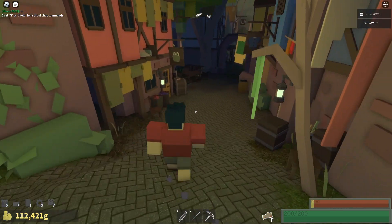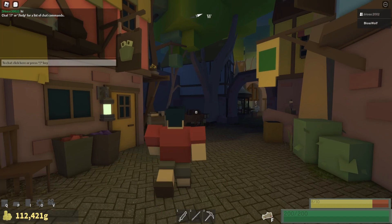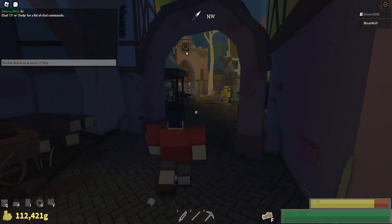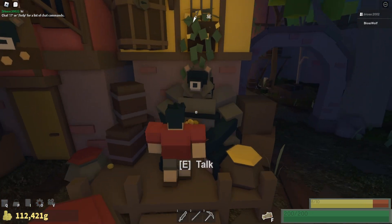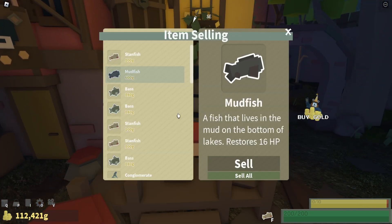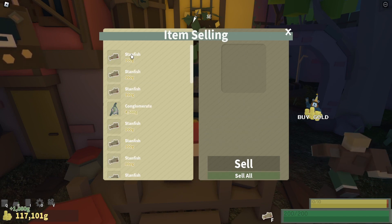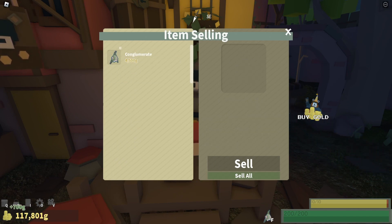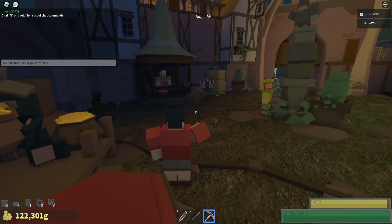Once you get your inventory full, you can press Q and the home button like some people do, but then you have to wait a full in-game day cycle for it to refresh — I suggest saving that for emergencies. Otherwise, just sell all your stuff.